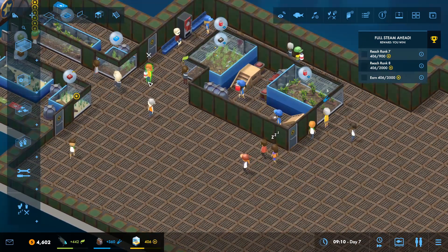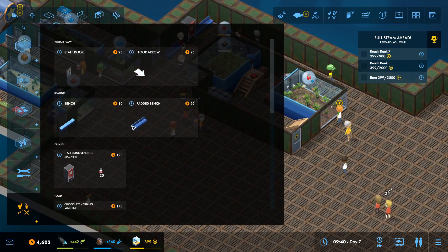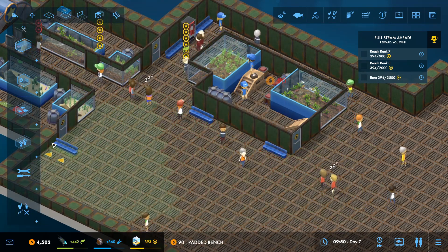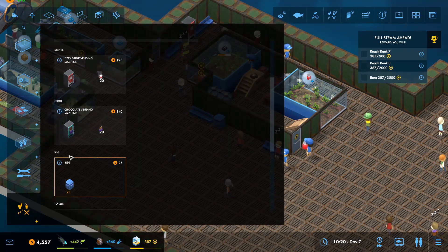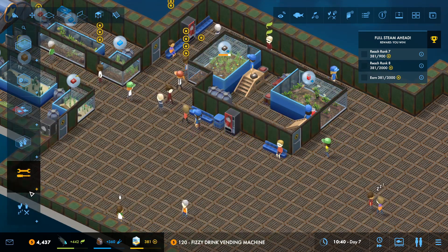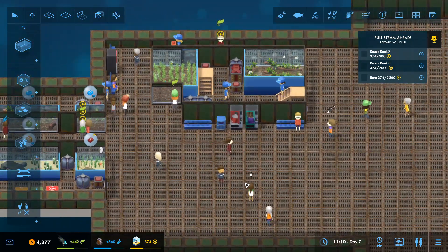So these guys need food and drink - I feel like they're getting a bit tired. So let's sort those out. We're going to go for padded benches, put a couple down here. Also I haven't got any bins around, so I'm going to put a bin there, and we're going to do a fizzy drink machine and also a chocolate vendor machine. There we go.